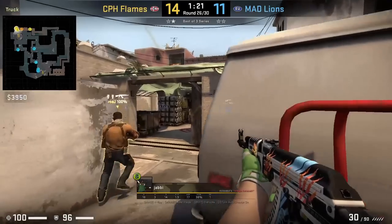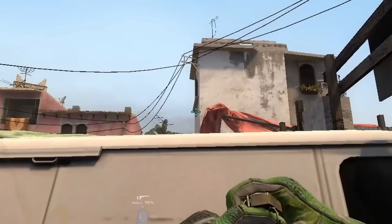If you want to smoke door from van, Yaibi has this lineup where he aims at this part of the wall, then left click throw.